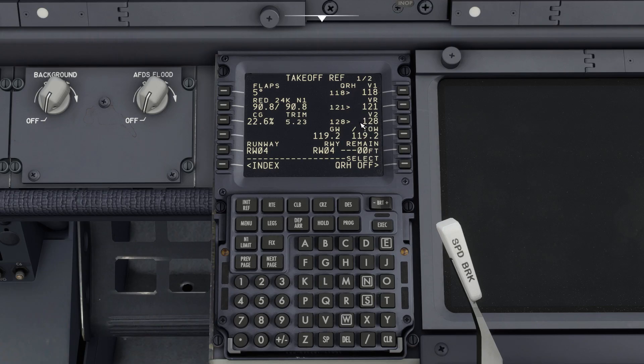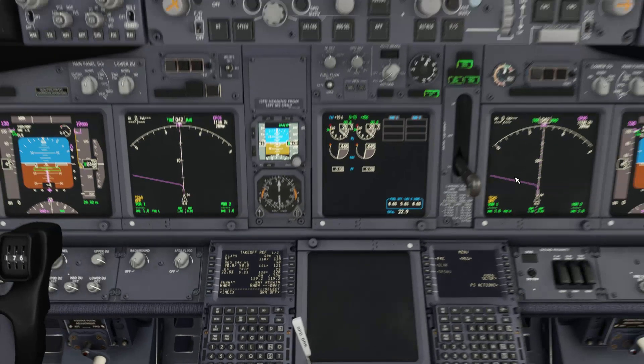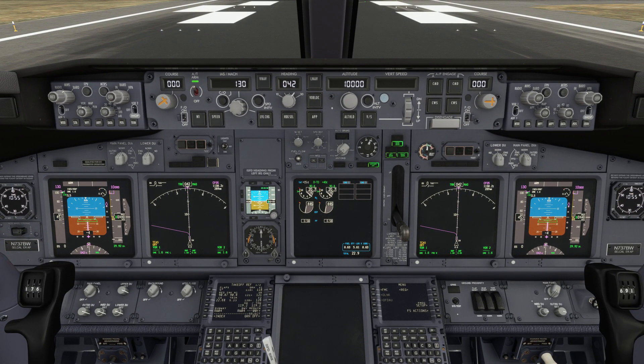With the FMC configured we can now head up to the main panel and start setting up our autopilot. On the MCP our first task is to make sure the flight directors on left and right side are switched on. We'll set our desired altitude to our cruising altitude, and once that's set we'll activate VNAV by clicking the VNAV button on the MCP. In the 737, VNAV mode will automate our climb and descent. We'll also set our initial speed to our V2 speed, which is 128.